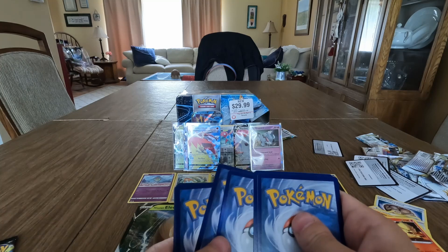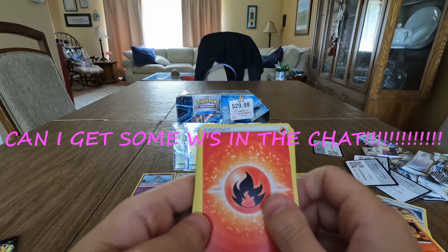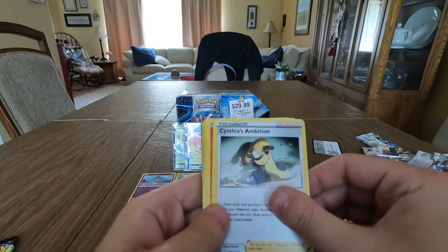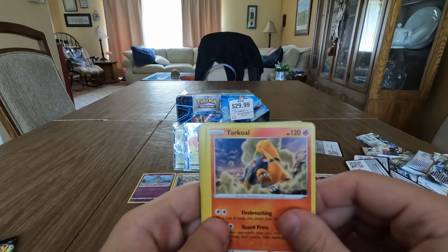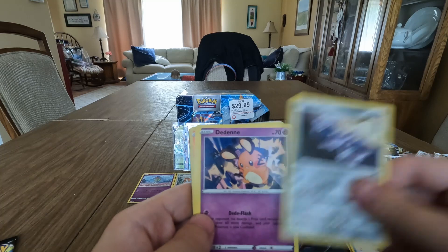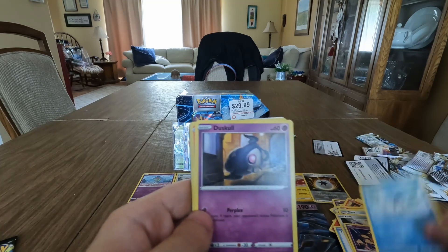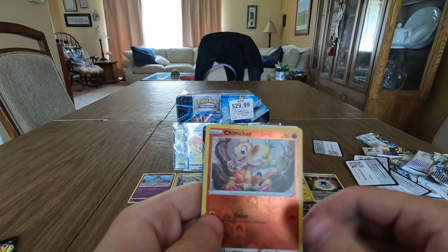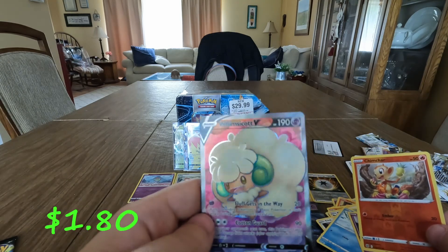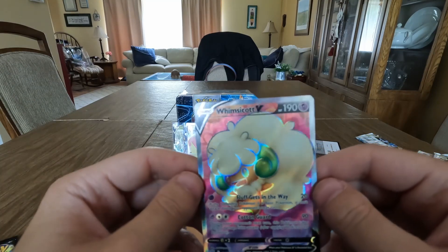Brilliant Stars pack — you already know what we are looking for: that rainbow Charizard. One, two, three, four. Fire energy. Got another Clang, Cynthia's Ambition, Torkoal, Snorunt, Clank again, Dedenne, Cubchoo, Duskull, reverse holo Chimchar, and Whimsicott V full art. Not bad! Not the Charizard, but we'll take it.